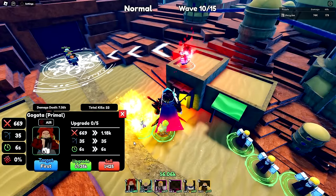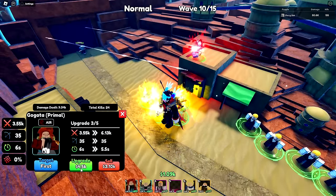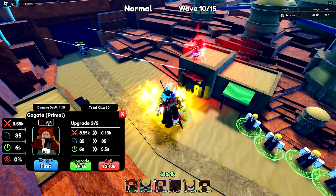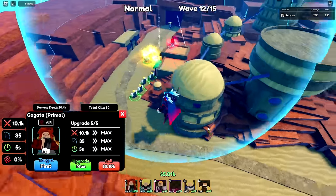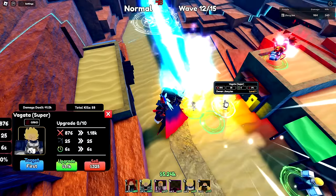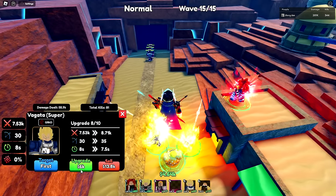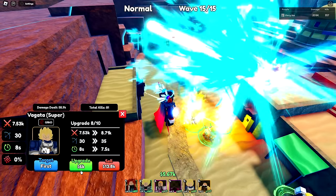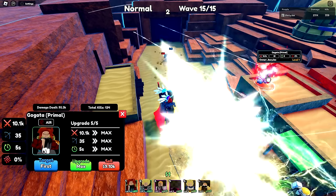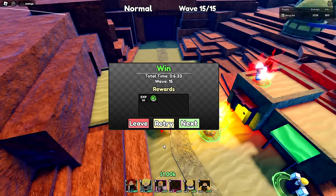Let me start bringing some towers and see what maxes out best. This one is probably the best so far because he also hits air and does 10,000 damage at max upgrade. My next best is Vegeta, who has a lot more upgrades. Based on these upgrades, Gogeta overall looks better. First round is over.